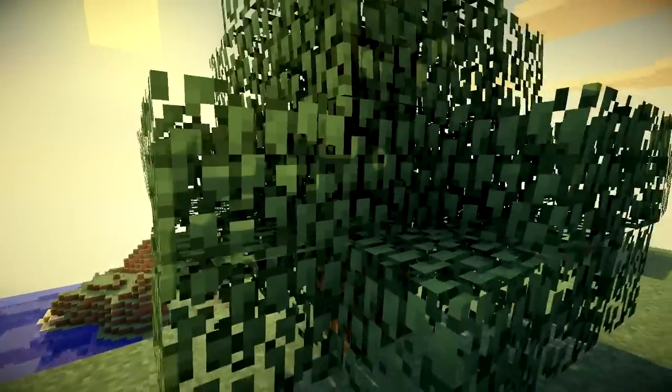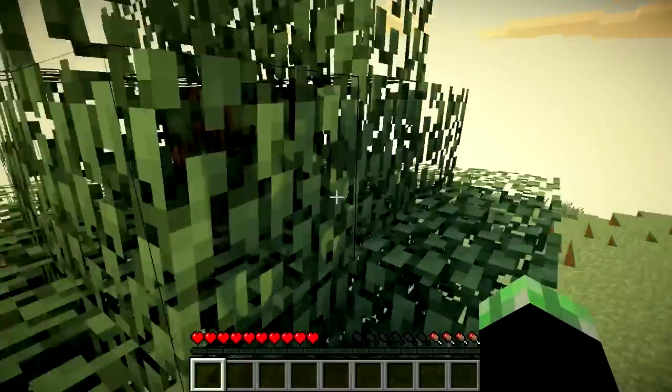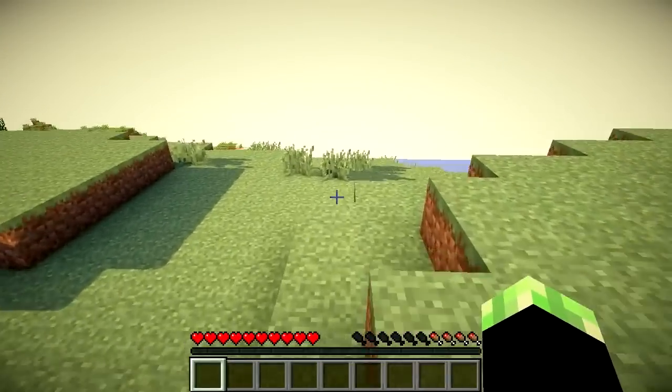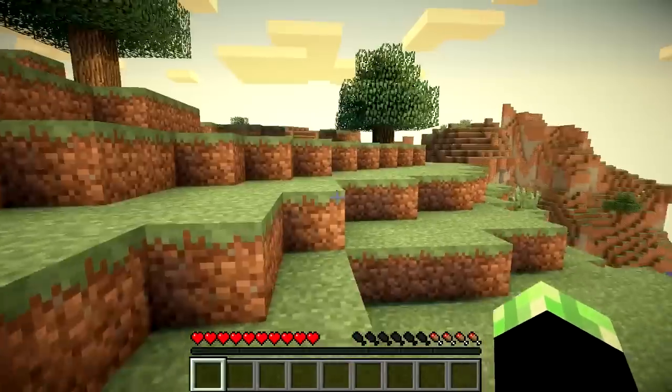As you guys can see right here — I'll F1 it for you — you can see that this tree is moving. It adds these animations to everything. Same thing with the grass — if I go over to the grass you'll see it moving. There, it's moving. And it just makes everything look more beautiful.